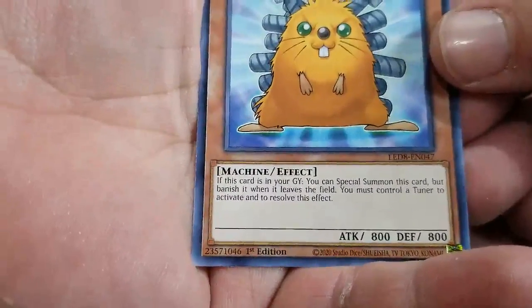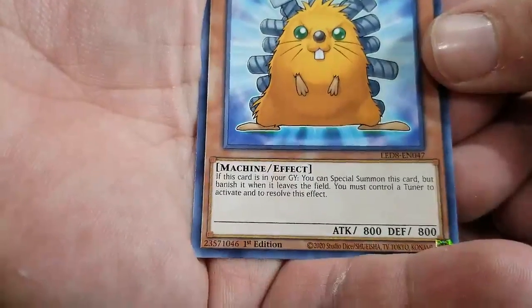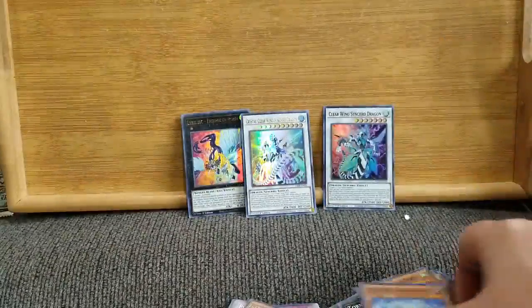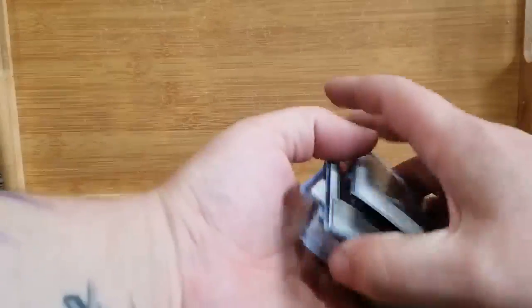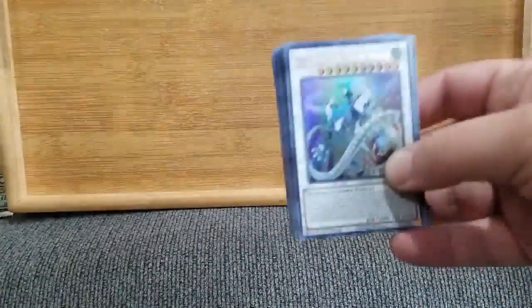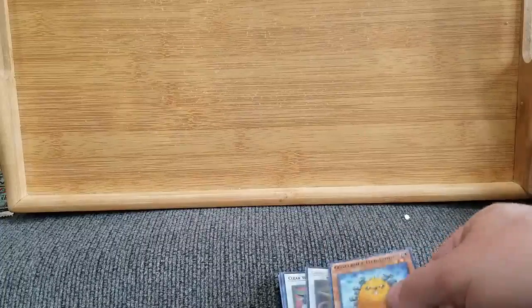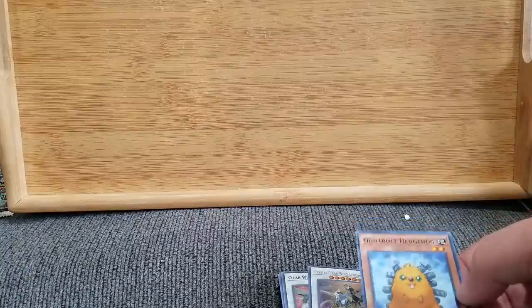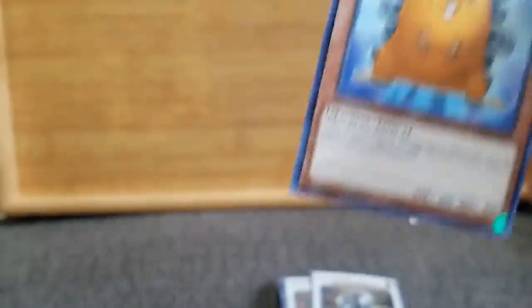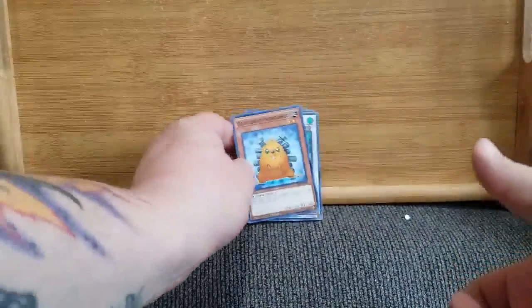What is his effect? My hands are shaking. If this card is in your GY — I don't know what that means — you can special summon this card, but banish it when it leaves the field. You must control a tuner to activate or resolve this effect. So banishment is probably akin to exile in Magic, I would assume. But please, if anybody in the comments has anything more to add to that, please do, because I'm curious about these. These were fun. It's a great looking set. I really enjoy it. The Quillbolt Hedgehog says stay tuned — he will come for thee. It's adorable. Hedgehogs in general are adorable, so he wins.